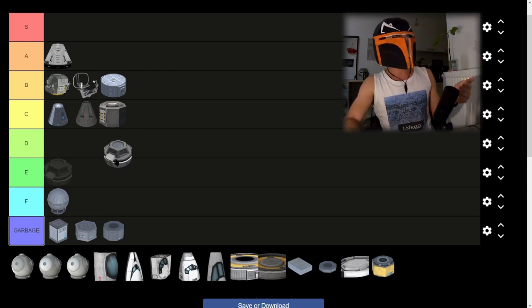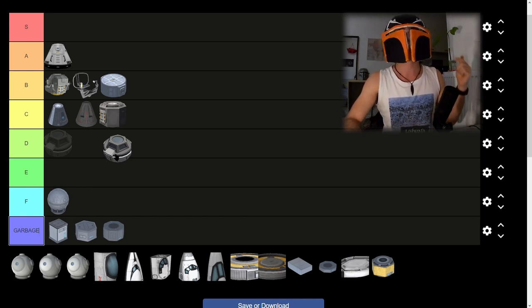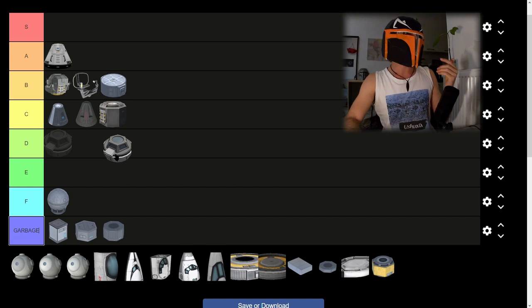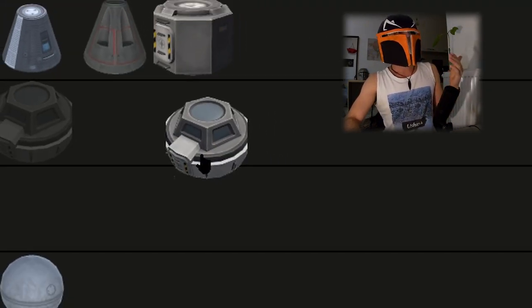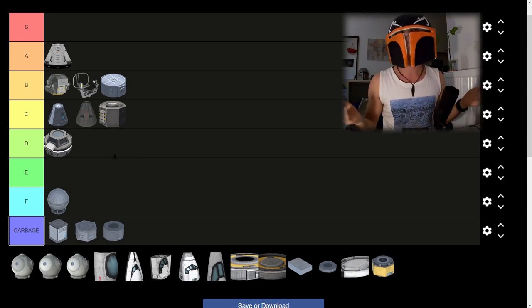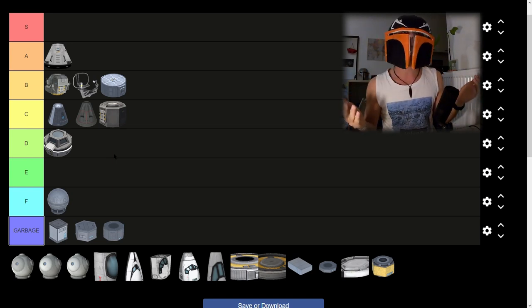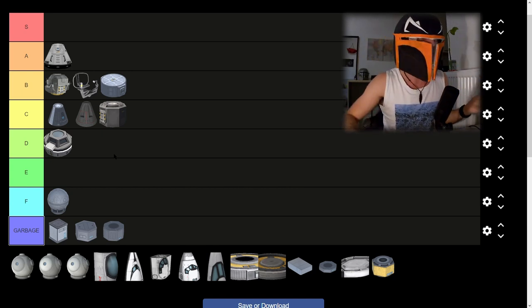Then we have the Cupola module. It is heavy — 1.8 tons and carries only a single Kerbal. Why would you want this absolute monster of a brick? Well, it just looks nice. So it's a D tier. If you're building a space station and aesthetics matter, I suppose it could work, but otherwise I just don't really play around with it much.